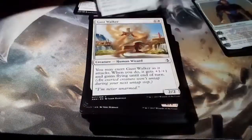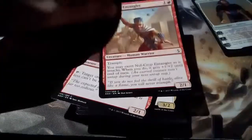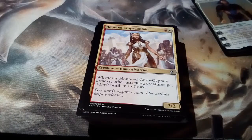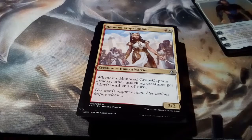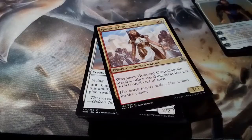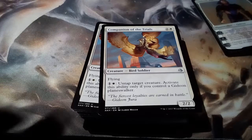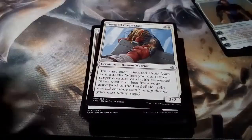We have Gust Walker times three. Nef-Crop Entangler — I'll let you guys read that. Pathmaker Initiate — I think that's pretty good in draft. Honored Crop-Captain: whenever it attacks, other attacking creatures get plus 1, plus 1 — that's pretty good. We got two of them. Champion of Amonkhet: untap target creature, activate only if you have a Gideon. I think this is one of their special cards, and we have three of those.